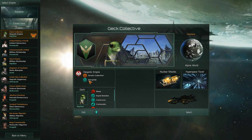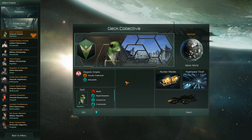I decided that we should be xenophile because of the big eyes — we like see all the things and be like, oh hi there, we are the Geck Collective, it's nice to meet you. We are weak, rapid breeders — kind of makes sense, we're tiny little animals.